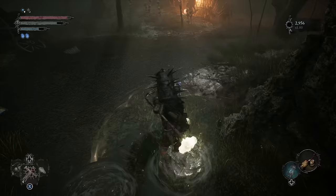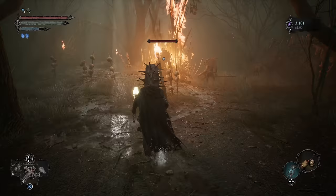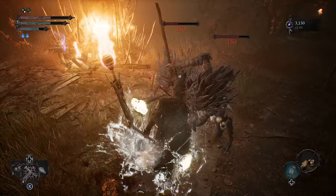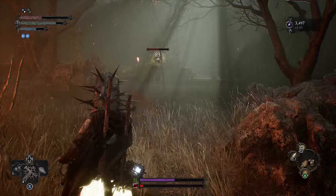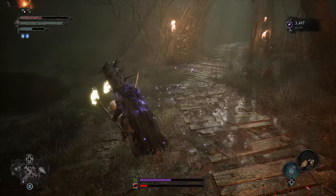Now we just have a ton of enemies that we're going to be having to fight. This area can get a little overwhelming, so just try your best. Looks like we've gotten rid of that stuff. Now we're going to take down the walker. These enemies you're going to have to kill with ranged. There should be another one over here we can take out now.